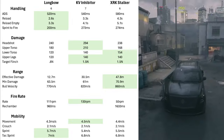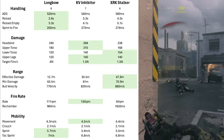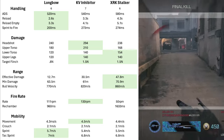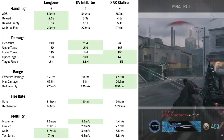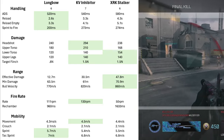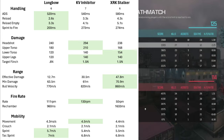Fire rate — surprisingly, the Inhibitor wins at 130 rounds per minute; I expected the Longbow to win that one but it didn't. People who say Longbow players run around pulling the trigger like they're holding an LMG just aren't right. Re-chamber time: the KV Inhibitor's re-chamber time is not listed.